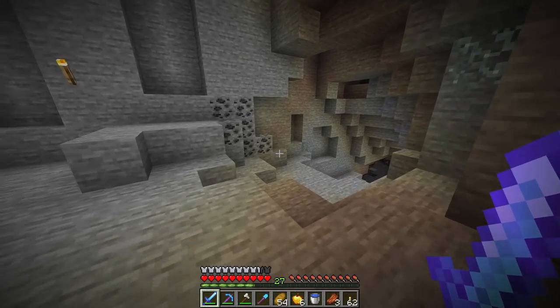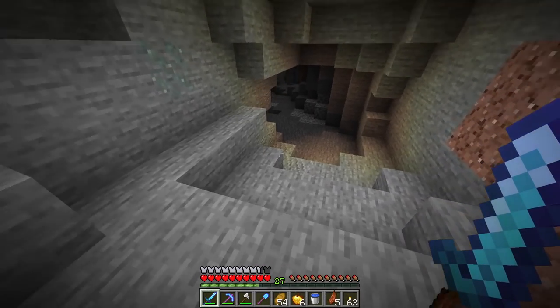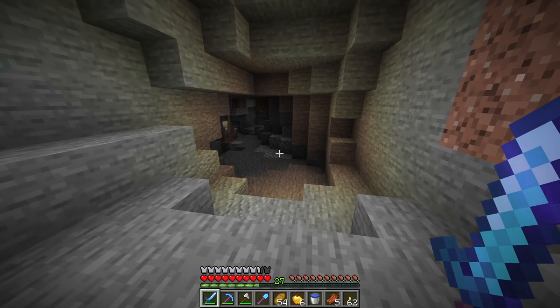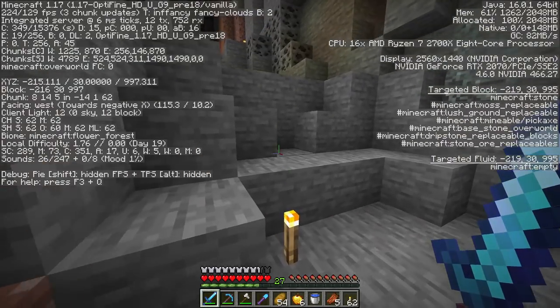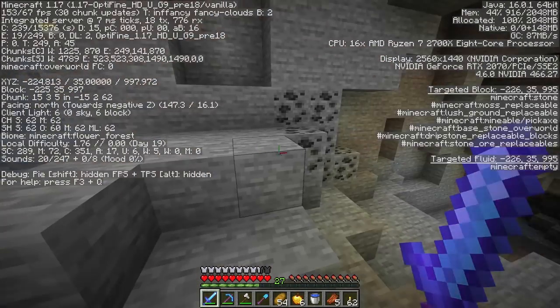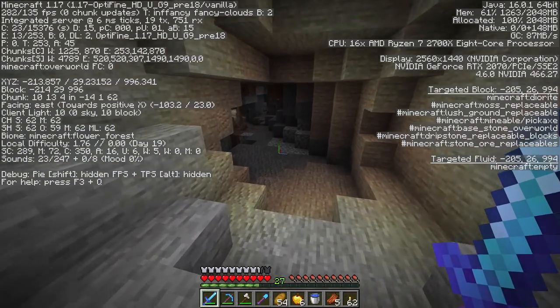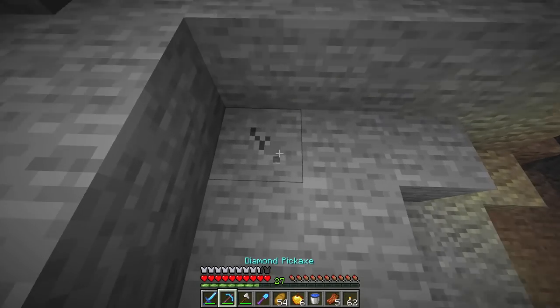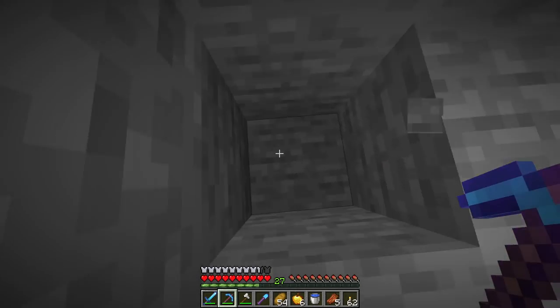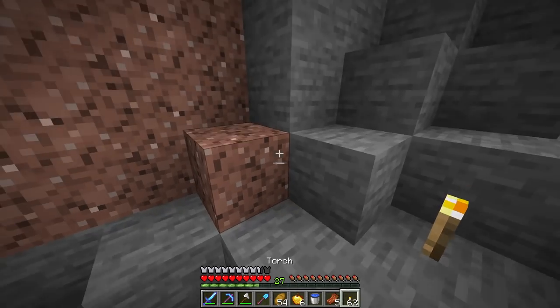Mining diamonds hasn't actually changed all that much. Although we do have new ores and some slightly changed cave generation, the Y level for which to mine diamonds is still the same. You still want to mine between Y level 0 and Y level 16 — that's where diamonds will spawn. Statistically, diamonds will spawn the most at Y level 12, so typically what I'll do is mine at Y level 11, my feet at Y level 11, which means Y level 12 is right in front of my face.